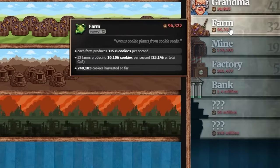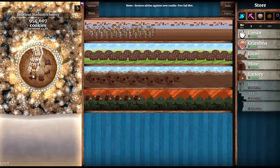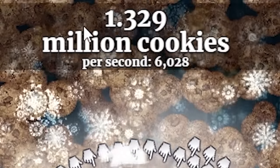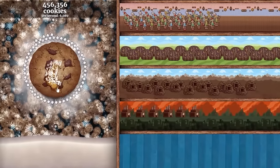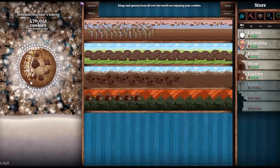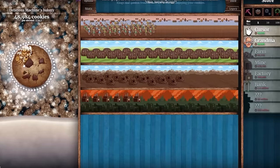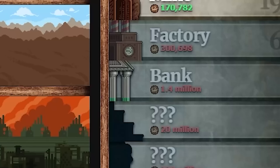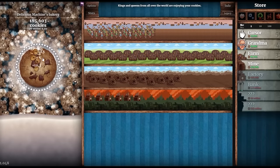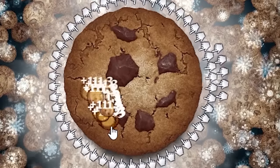The power up is now over — I have 1.3 million cookies. I'm going to get plain cookies for plus one percent production multiplier, and the blue watering can to make farms better. I'm getting 78 cookies every single click. Saving up for a bank at 1.4 million — actually I changed my mind and bought another upgrade. Now getting 9,300 cookies per second and 111 every click. That was a pretty good upgrade. Now saving up for the bank.